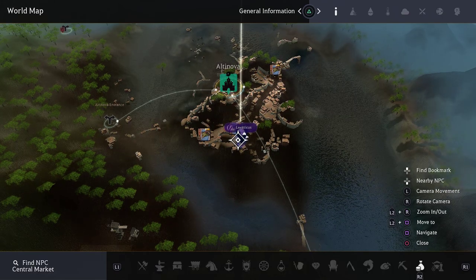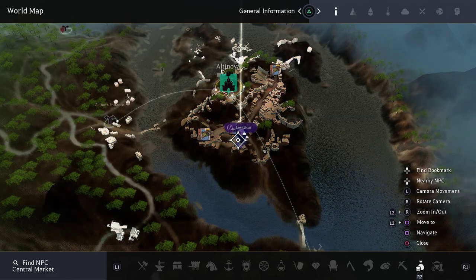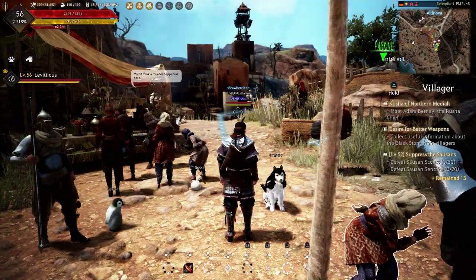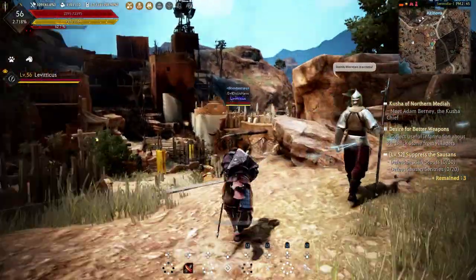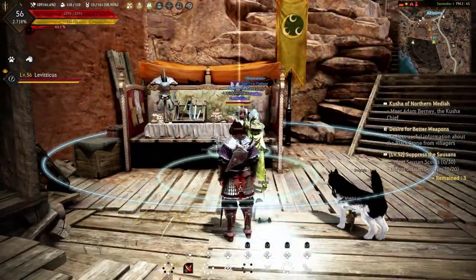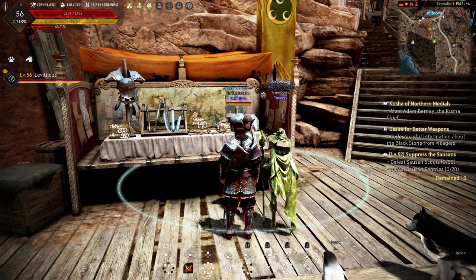If you press down on the D-pad, it's going to bring up all the different vendors you can select from. You want to navigate to the second to last option, the little money bag icon in the corner, and press right trigger — R2 — once you have it selected. It will set a waypoint on your map to the closest marketplace vendor in the game. You can just go ahead and auto path to it by closing out the map and clicking in the left analog stick.